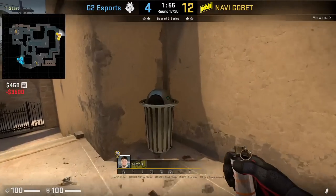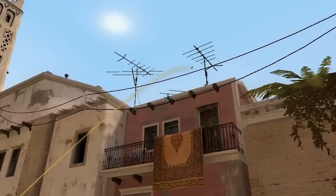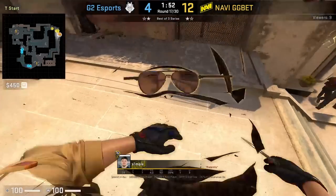Simpo throws a fast top connector smoke: crouch on top of the trash can, aim at this wood, then crouch walk until you reach a little below the wire and jump throw.